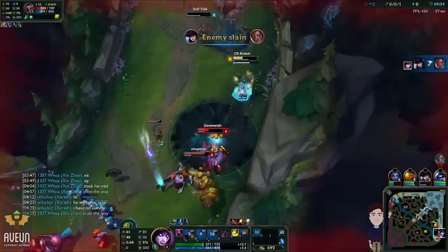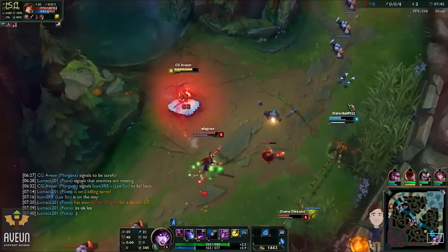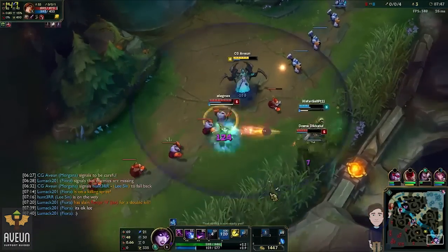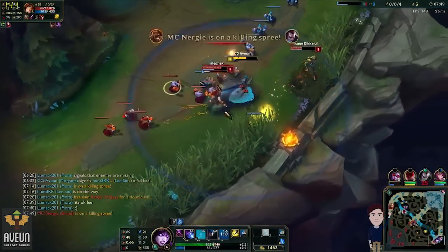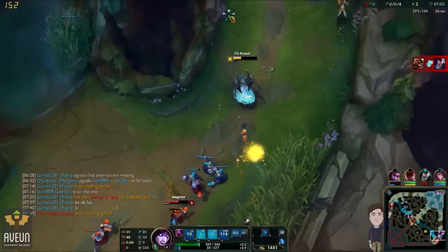Morgana support brings huge amounts of utility to Summoner's Rift. Morgana can be effective both defensively and offensively. I find her quite refreshing to play in the current meta as her kit brings both CC negation and hard CC to the table.